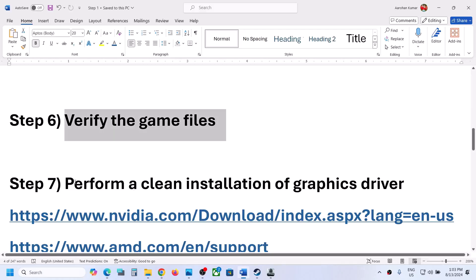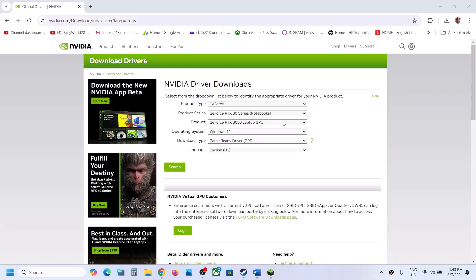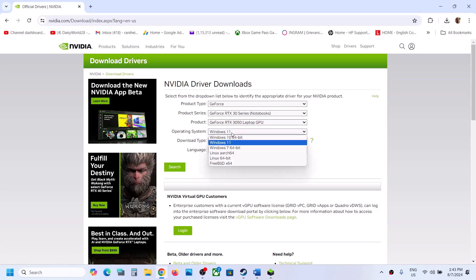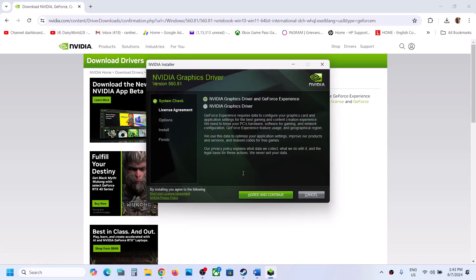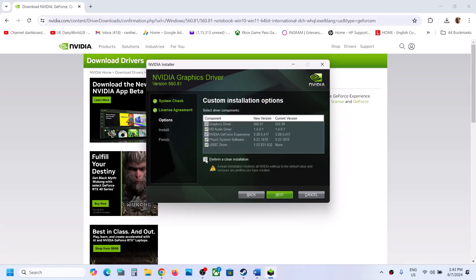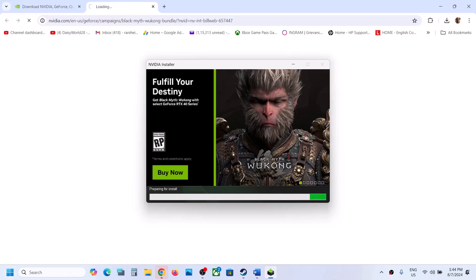The next step is to perform a clean installation of your graphics driver. If you have an NVIDIA card, go to the NVIDIA website; if you have an AMD card, go to the AMD website. Select your product type, series, and graphics card, then select your Windows version and click search, then download. Run the exe file, click yes to allow, click agree and continue, select the custom option, and check the box that says 'Perform a clean installation.' Click next, let the installation complete, restart your computer, and then launch the game.